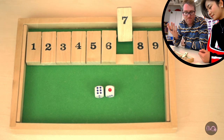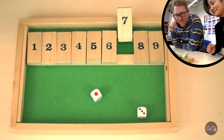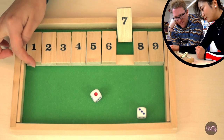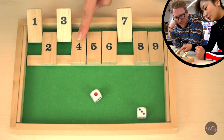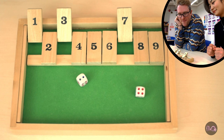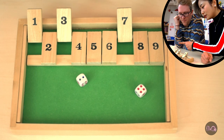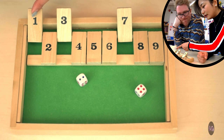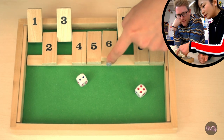Next she rolls again. She can use one and three, or she can choose from other combinations. Six can be two and four, or one and five — but since one is already flipped, she can't use one and five. So two and four make six, and she'll choose to turn over six.